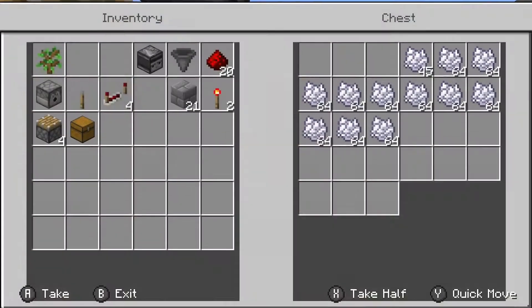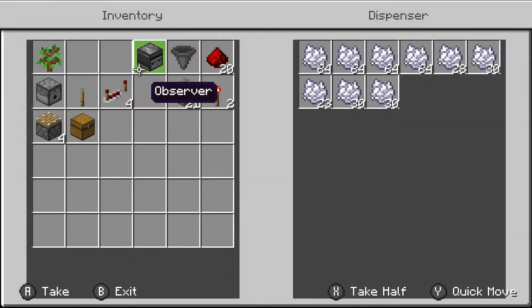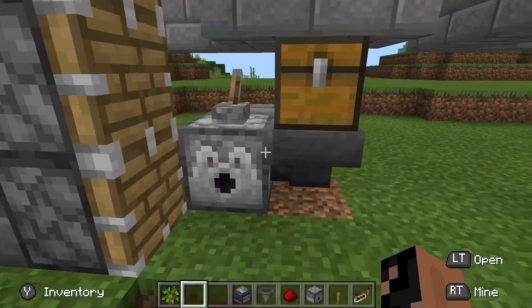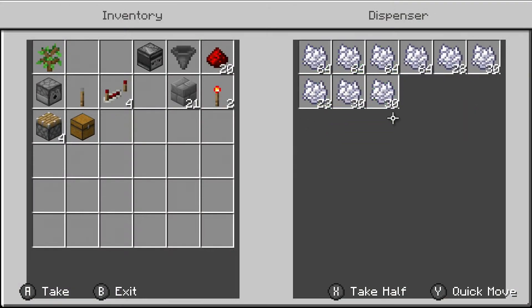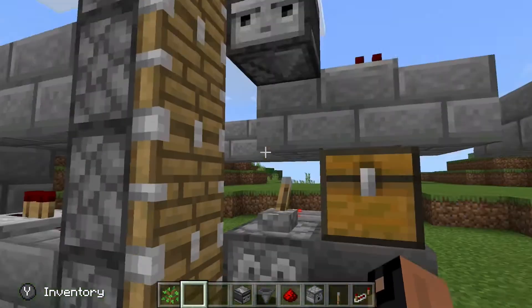To use this, place bone meal in the chest and in the dispenser. You're going to be needing a lot of bone meal, so in the next video I'll be showing how to make a bone meal farm.